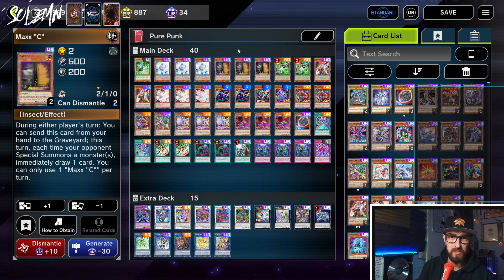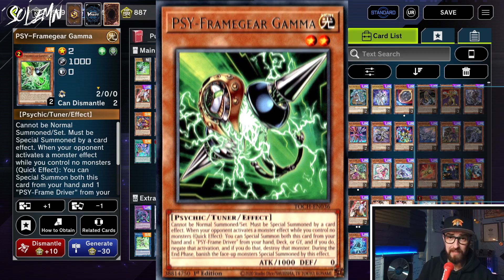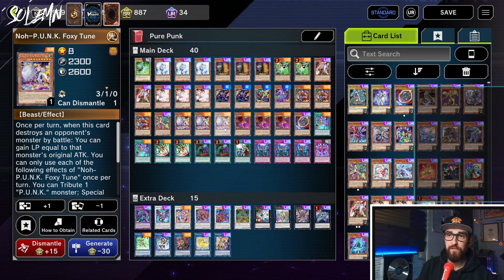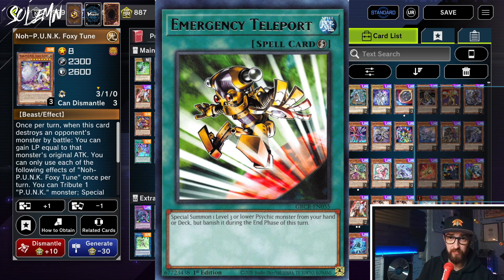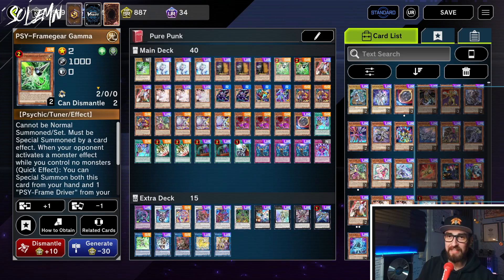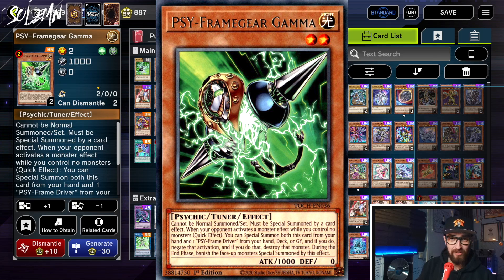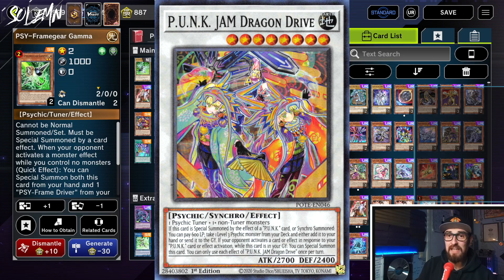Then we have Triple Max C, which is basically the strongest hand trap ever. Now we have two Gamma. Gamma is one where people might start disagreeing, but the reason we're playing it is that it has extra synergy with this deck beyond what you might expect. For example, if we activate Foxy Toon or Emergency Teleport, it is entirely possible our opponent will then activate Ash or even Max C, since both of those cards would special summon something and they think they're going to start drawing cards. However, our field is still empty, so we can activate Gamma to not only negate and destroy that hand trap, but then also make a level 8 Synchro, which makes our deck even better.